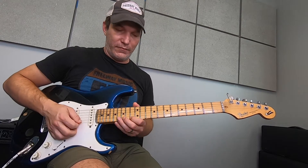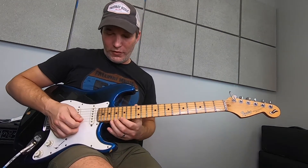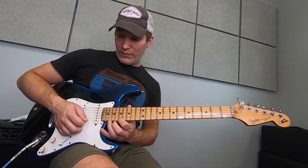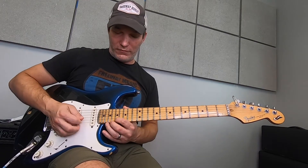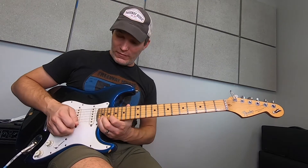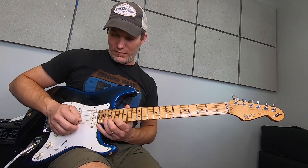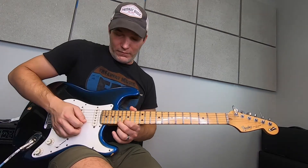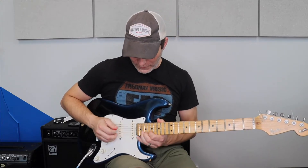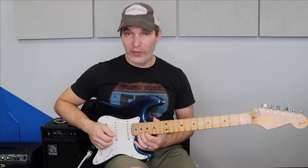Let's go from this part here. Then you go to the 17th fret, down to the 15th fret, 17th fret, 22, 17th fret, then 20th fret on the next string. And then we get a little cool walk-up here: that's going to be 20 on the D string, 17 and 19 on the G string, 17, 18 on the B string, 17, 20.